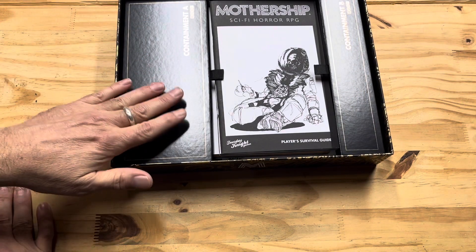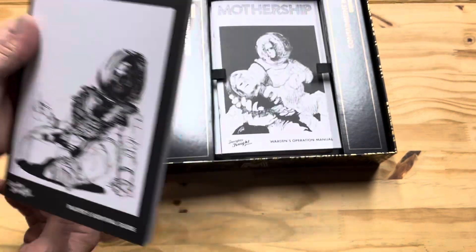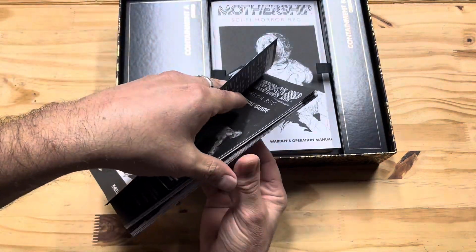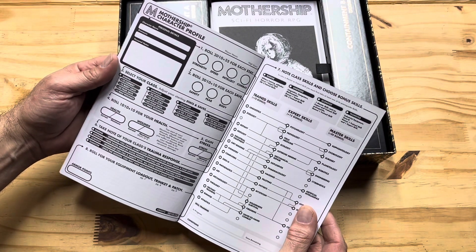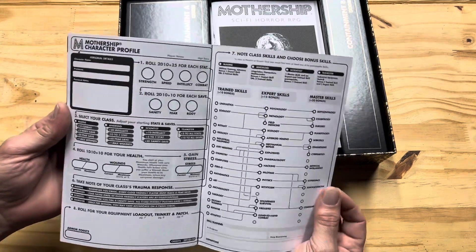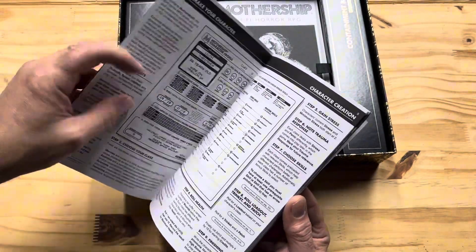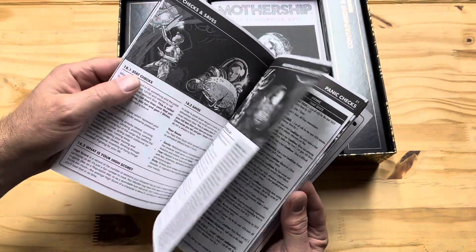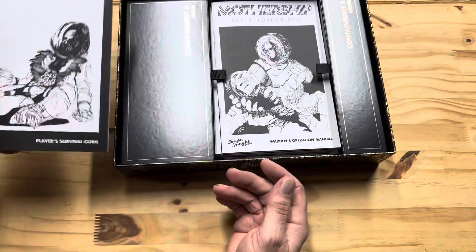Then we have Containment A and Containment B. In Containment A, we have the Player's Survival Guide. Weapon damage and armor are on the inside cover; on the back cover there's a character sheet with class skills and choose bonus. Inside covers how to make your character, patches, trinkets, armor, modifying stat checks and saves, panic checks, skills, range, and distance. That's the player's book.